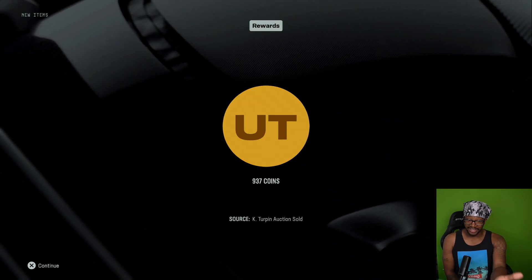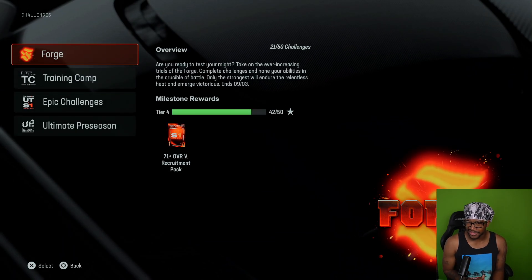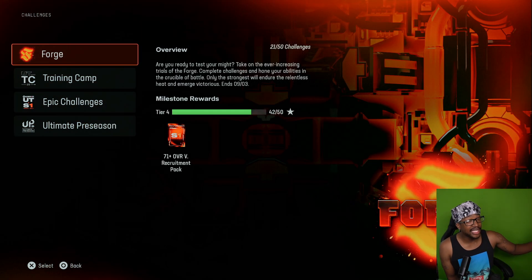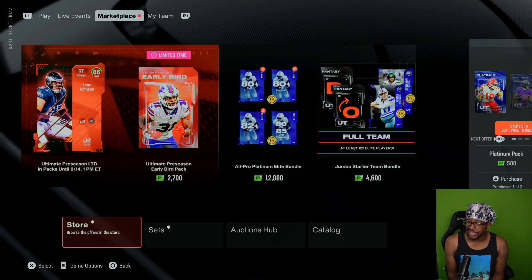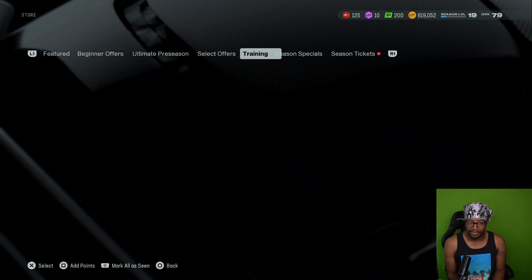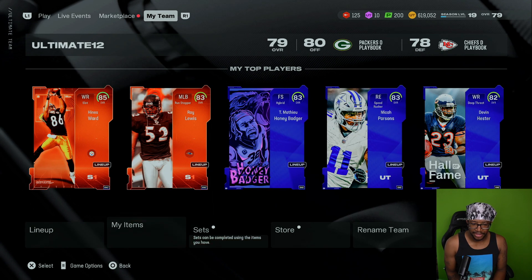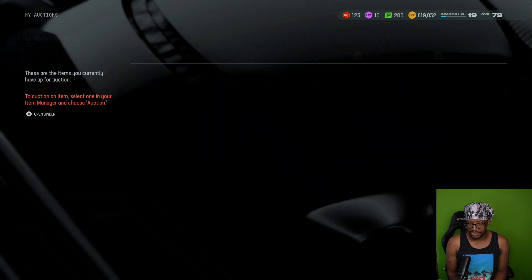As you guys can see right here, I've been doing challenges. I'm going to do solo seasons and solo battles — that's what I've been doing. The challenges have been very, very key, and I think those packs helped as well. I have been selling a lot of gold. Keep in mind, I did happen to buy the early bird special and I got some coin cards as well — that helps obviously. But the main market strategy I've been doing for no money spent is selling goals.